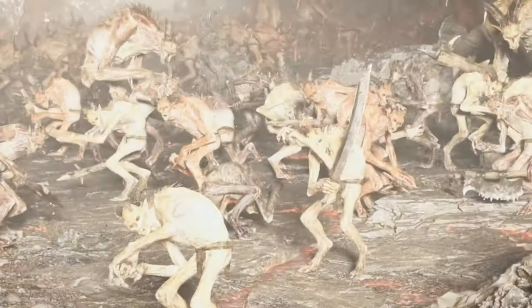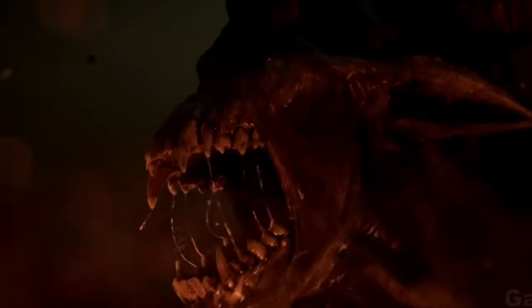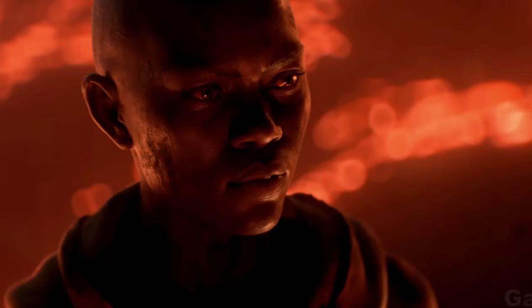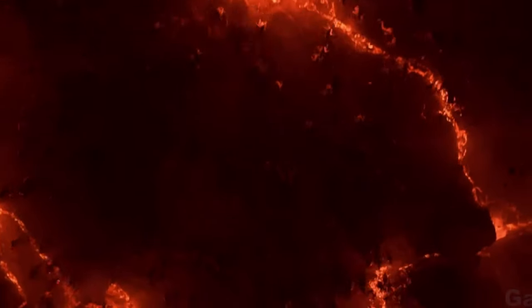First things first, you'll need the Battle.net app. Once you're logged in, find Diablo 4 in your games list. Above the big play button, there's a game version selector. Here you'll find the magical words: Public Test Realm.